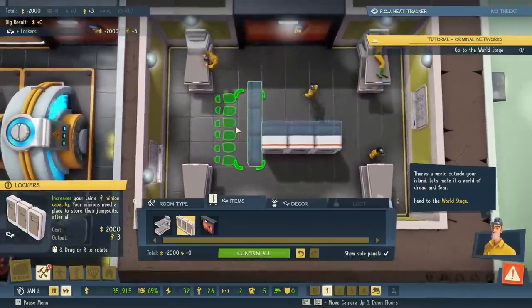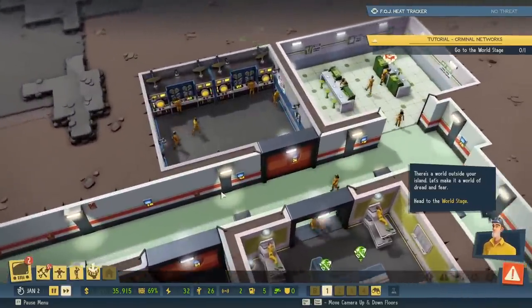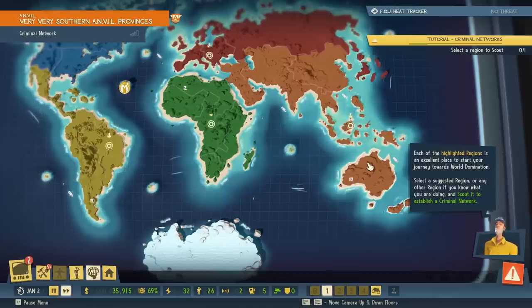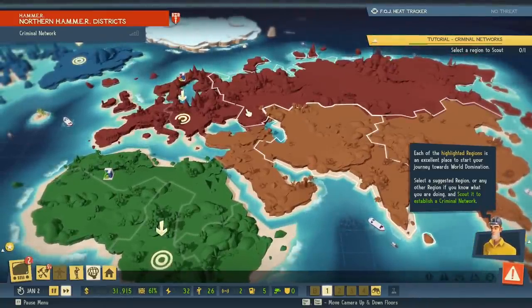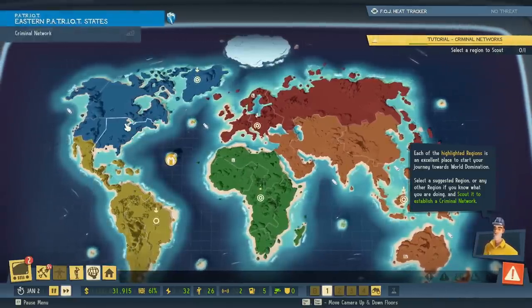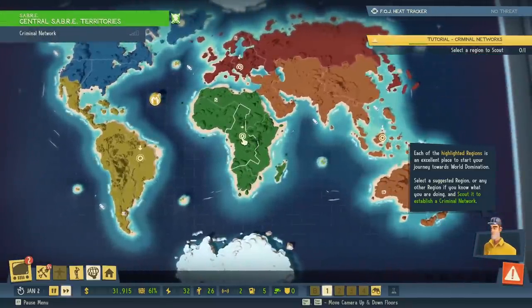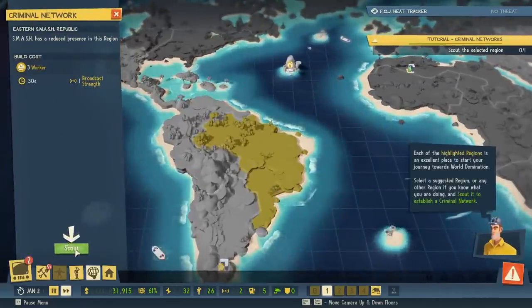Head to the world stage. Each of the highlighted regions is an excellent place to start your journey towards world domination. Select a suggested region, or any other region if you know what you are doing, and scout it to establish a criminal network. Anvil, hammer, saber, smash, and patriot. Europe's under control of hammer. That's fine. Let's go to Brazil. Scout it out for me. Once built, you can use our criminal network to run schemes in this region. They're going to go scout for opportunities for us to get some booty, and then the radio should be transmitting back and forth.